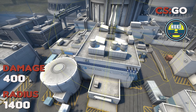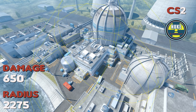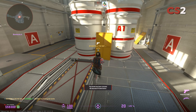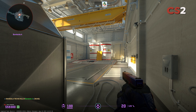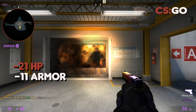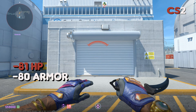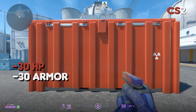Nuke's changes are even more drastic, with the bomb blast being increased by 250 damage and the radius upped by 875 units. This common saving position by CT Vent on Upper Site Nuke is no longer possible in CS2. These clips will also show you just how far the new radius goes on Nuke, dealing upwards of 80 damage when you're outside and even 30 HP when you're by CT Red.